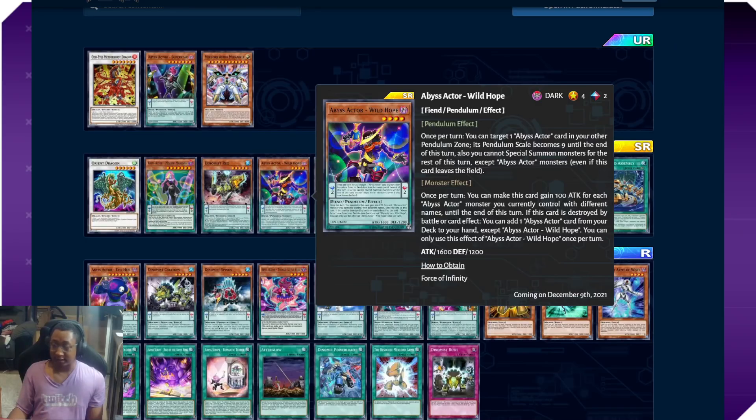That second monster effect is going to come in clutch so many times because we're getting a lot of good level four or lower Abyss Actors in this new box. One of those is Abyss Actor Wild Hope — its pendulum effect targets one Abyss Actor card in your pendulum zone and its pendulum scale becomes nine, letting you bring out Superstar and Mellow Madonna via pendulum summon very easily. It also gains 100 attack for each Abyss Actor monster you control with different names, and if destroyed by battle or card effect you can add one Abyss Actor card from your deck to your hand, except Wild Hope. Destroyed monsters go face-up to your extra deck.